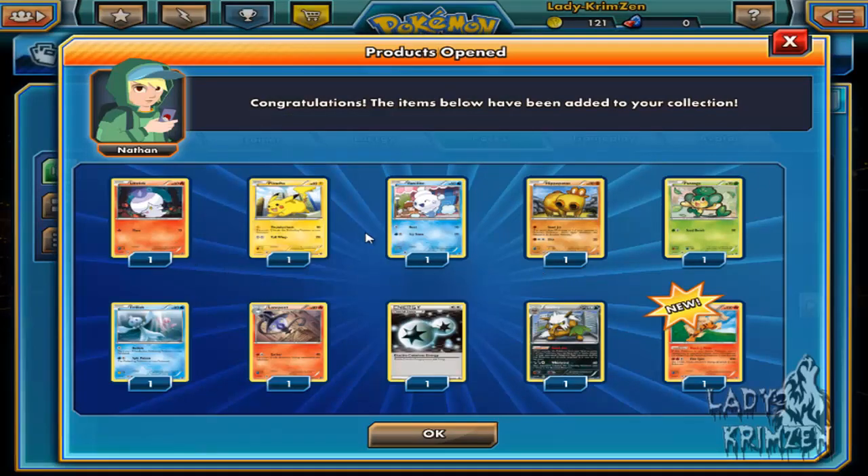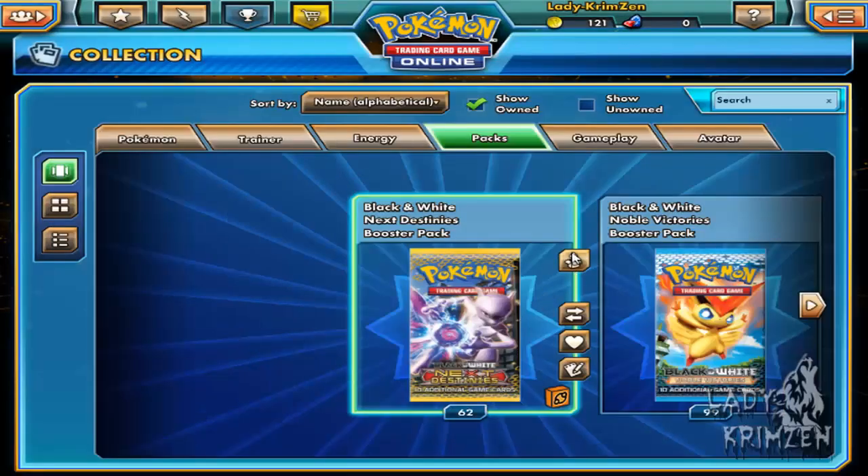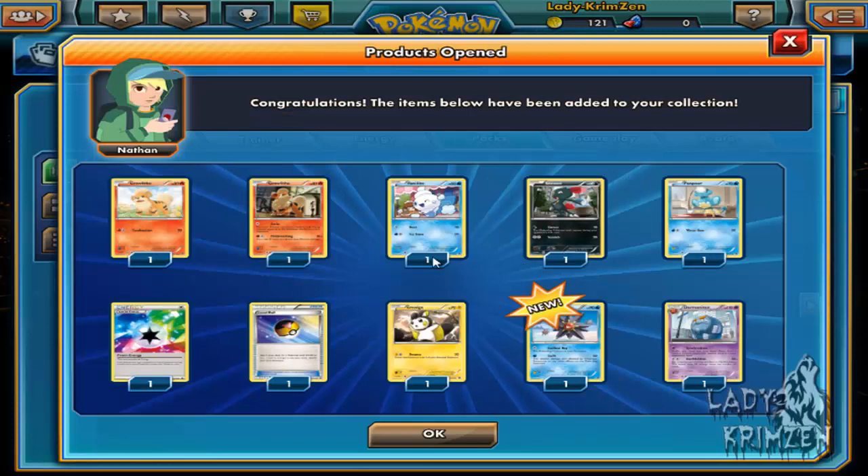Next pack: Litwick, Pikachu, Vanillite, Hippopotas, Pansage, Frillish, Lampent, Double Colourless Energy card — I'm loving how many of these I'm pulling at the moment, they're great for card deck building too. Shift Reverse Holo, yuck. And an Arcanine. I thought I had the normal one already but I guess I didn't. It's getting to that stage of the night again, plus the medication might be kicking in.